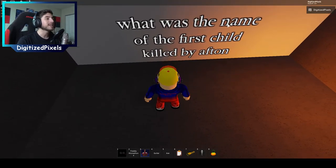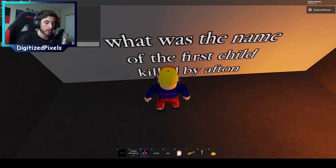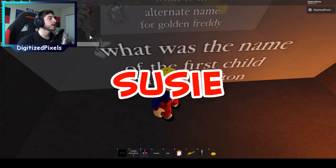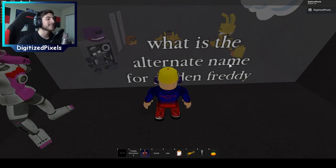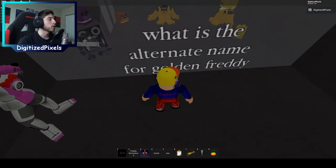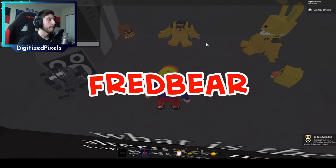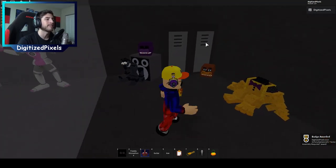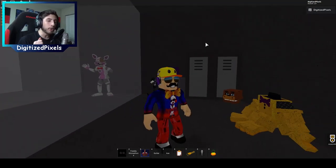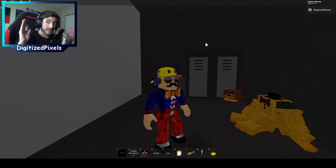And then next one is: what was the name of the first child killed by Afton? And that is going to be Susie. And then the final one is: what is the alternate name for Golden Freddy? And that is going to be Fredbear. And the moment you walk inside this glorious, magnificent, beautiful area, you will get Some Assembly Required!